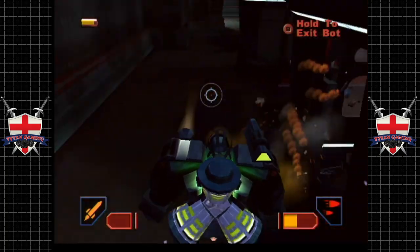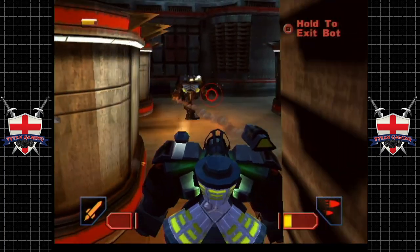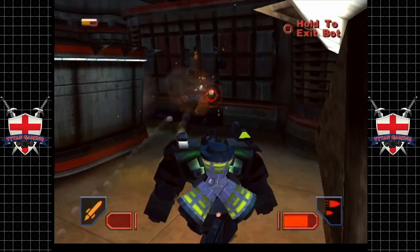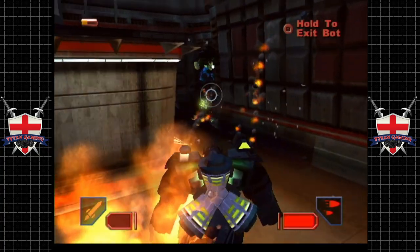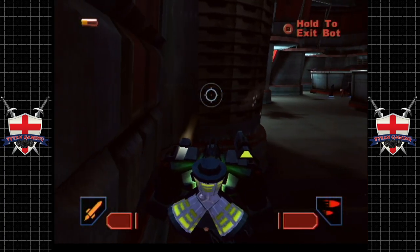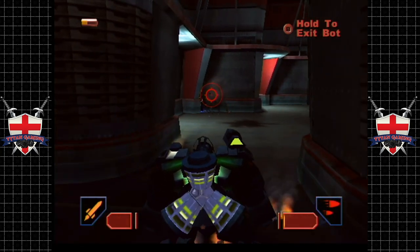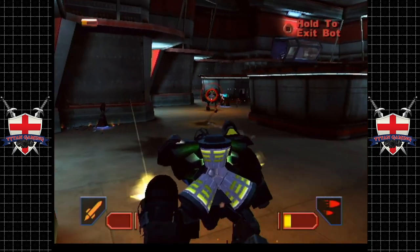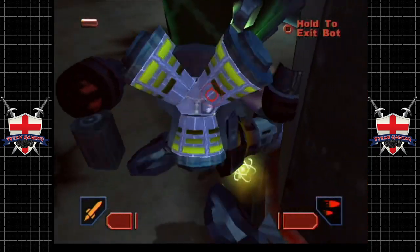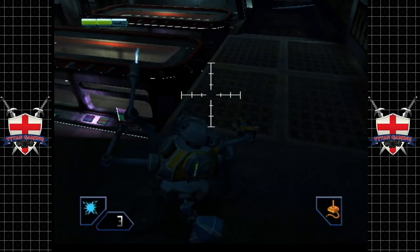I would definitely rather have a Titan over one of those guards, as you've just seen. These things can actually kick an arse or two. We've still got a long ass way to go before we can call this area pacified. Oh no, we've lost a gun. I didn't realise we had a guard up our arse. That was a bit awkward.